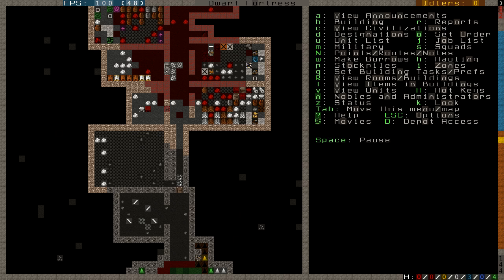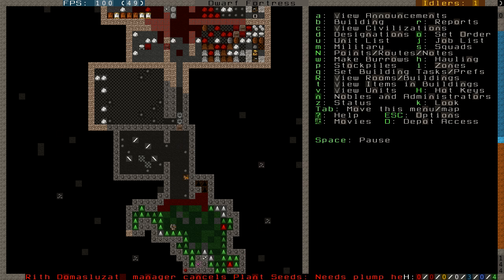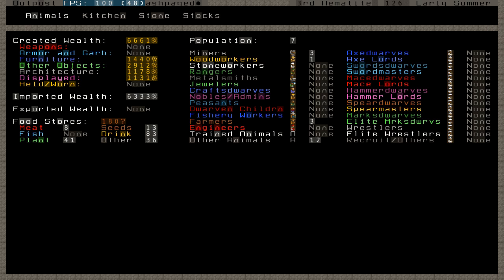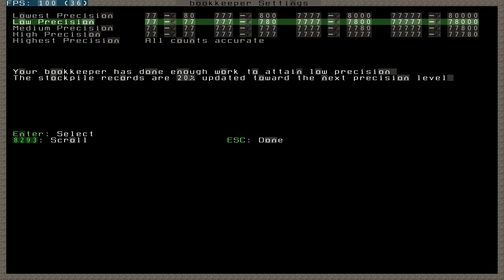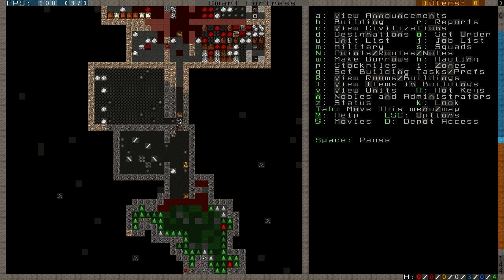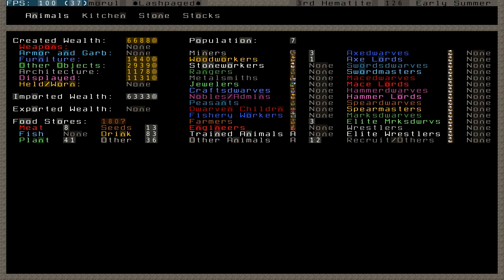It looks like some of the wood was brought in. The ramps are being removed. Looks like we've run out of plump helmet seeds, but that's fine — we have 41. I went to the bookkeeper and adjusted his settings, bringing his precision up one level. It took a little work at his desk, but we now know how many plants, seeds, and everything else we have.